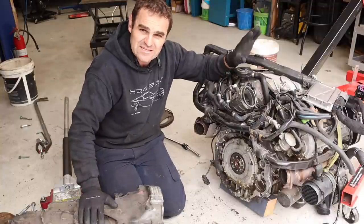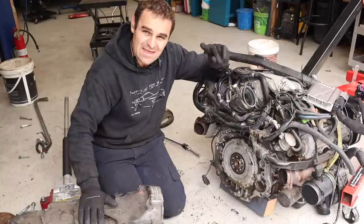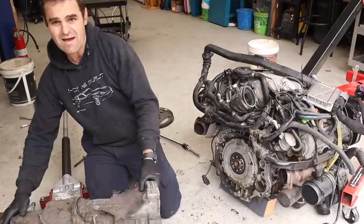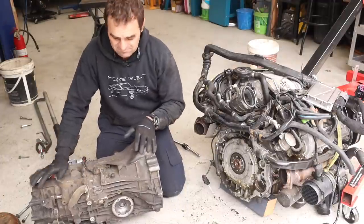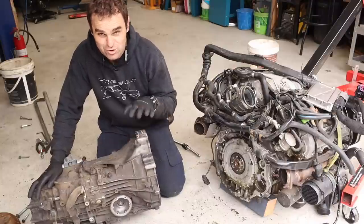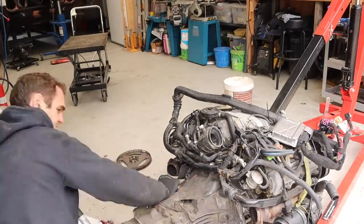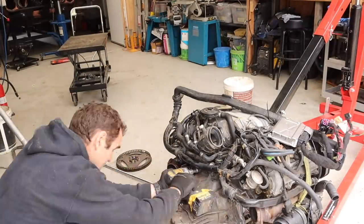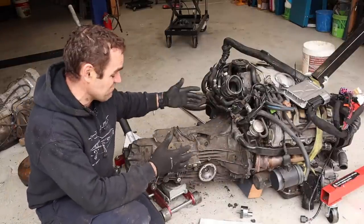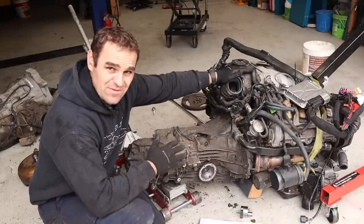A lot of you are probably still questioning why I chose to go with this particular engine, and there is a method to my madness that I will demonstrate right now. What I have here is actually the transmission I took out of the Rockstar — this is the Rockstar's original Porsche transmission. Watch carefully. Ta-da! Basically what has happened here is the Rockstar's transmission bolts directly onto the Audi V8.